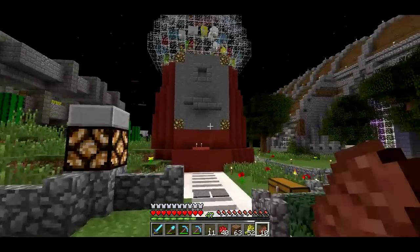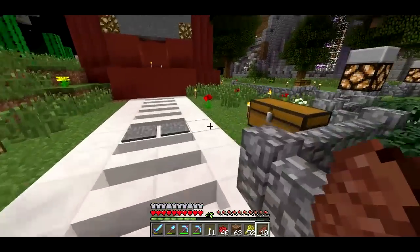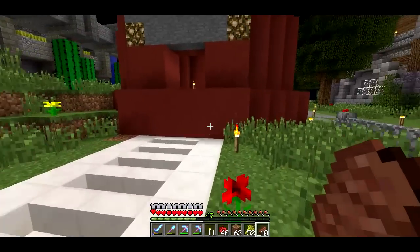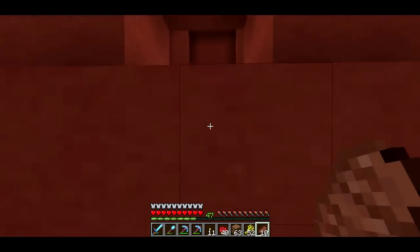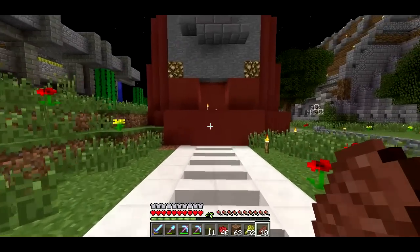I have a bunch of stuff that I think I could probably sell, and there's some stuff I want to buy, so I decided to build a little shop. Here's the little pathway — you might ask, well, how do you get into the shop? And that's what these pressure plates are for, so here we go.